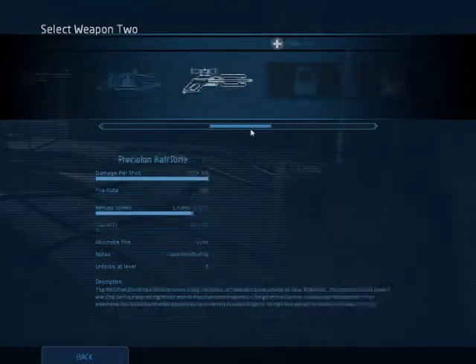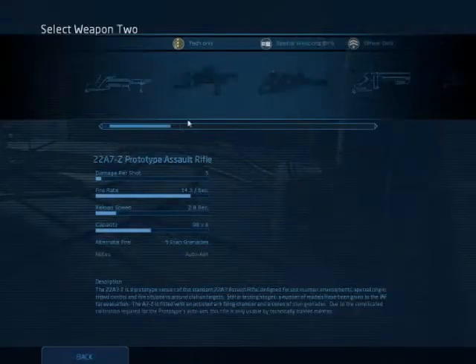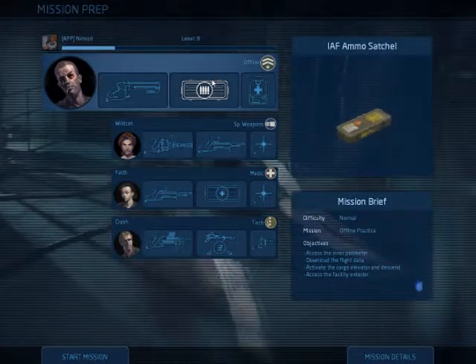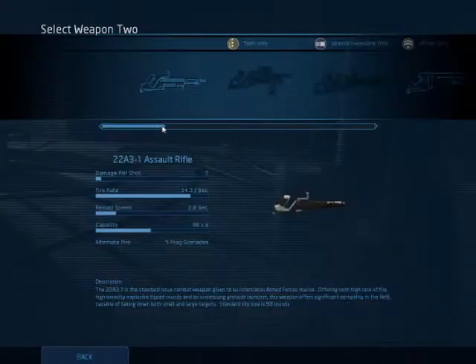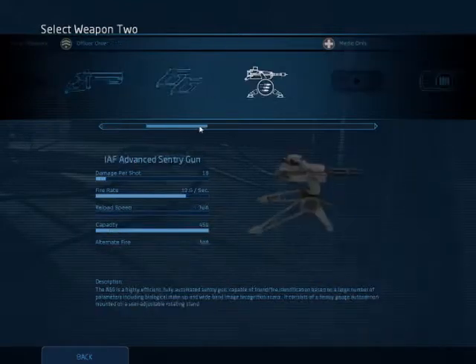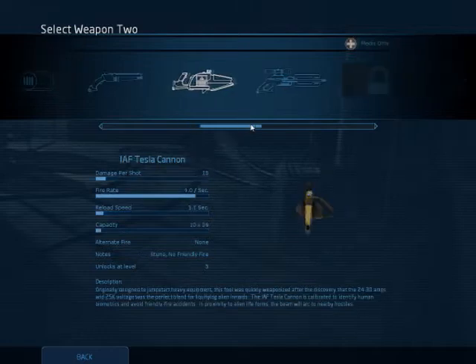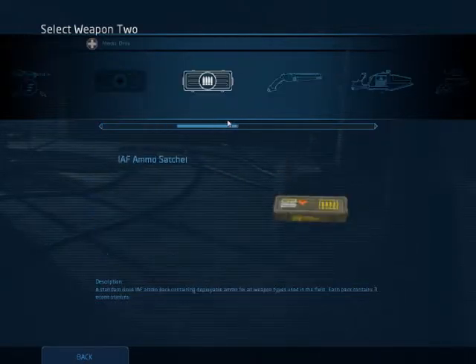Let's go ahead and give the squad the sentry. I usually bring along the ammunition too. Sometimes I play with my friend SK — he's usually the one that packs the ammunition, so I go with either an assault rifle or a spare shotgun whenever he brings the ammo. But for now, I'm going to go ahead and take the ammo.